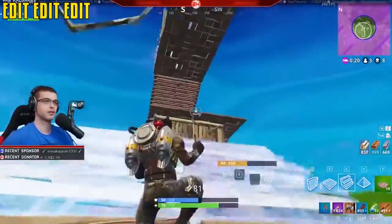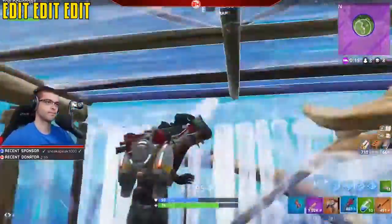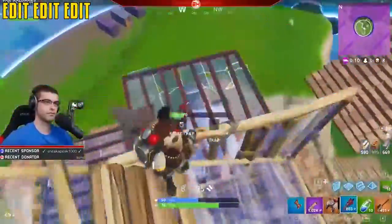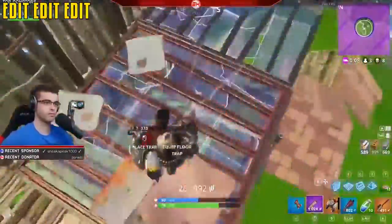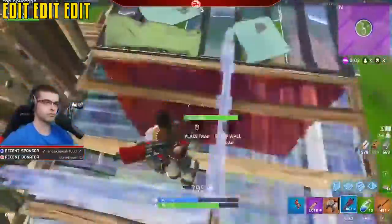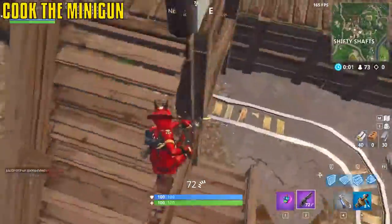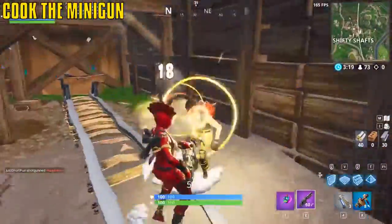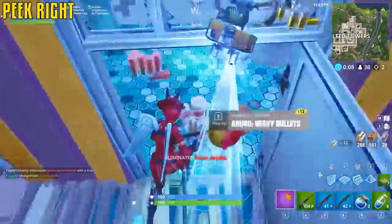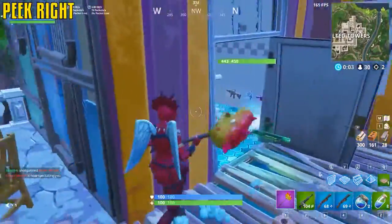The difference between a good builder and a nutty builder is editing speed. Take a look at Nick A30 — mainly known for his insane editing speed. He shoots down floors, edits back up, edits again — that's when you know you're a freak. If you know where the enemy is, cook the minigun as you drop into their face. Peeking the right side is better because of corner geometry — you'll see the opponent before they see you.